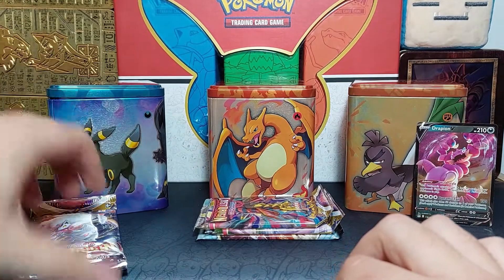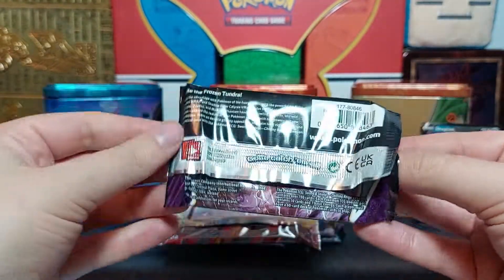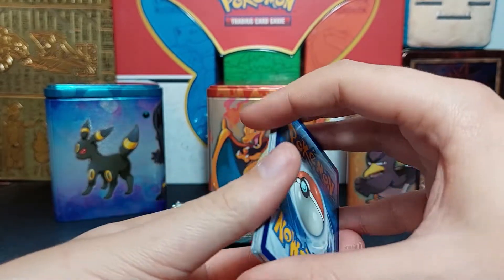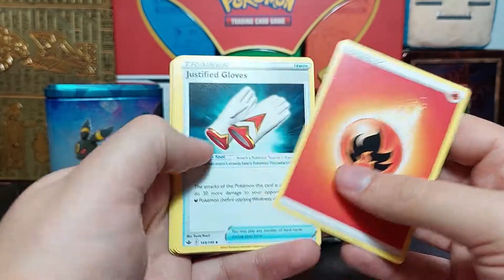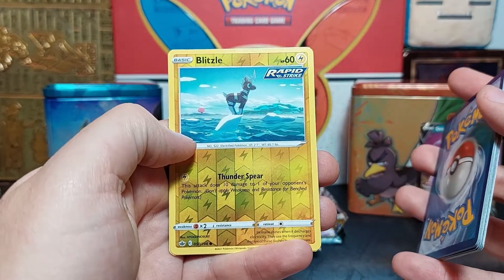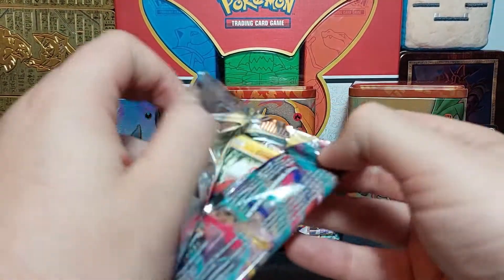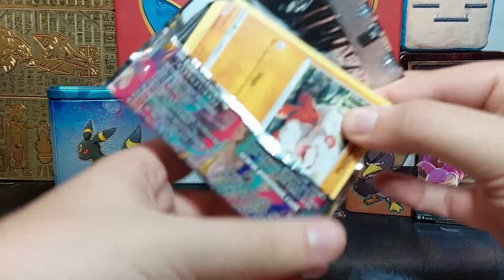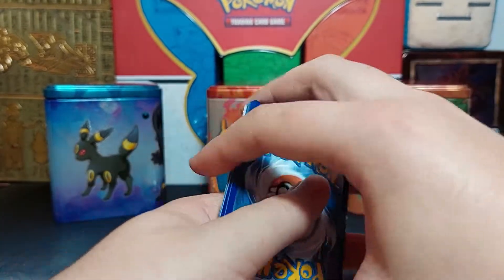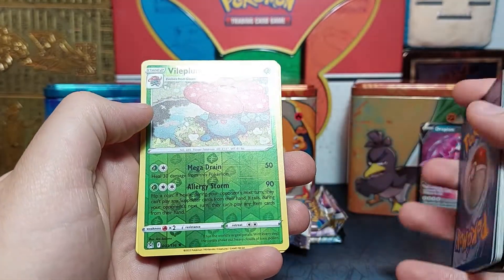Now onto the dark box — we'll keep the fire one for the end. Opened the Chilling Rain pack. Can we pull the Snorlax? It would be nice. Reverse Blitzle on a little iceberg and nothing on the end — why am I not surprised? You know what, guys, I'll stop being pessimistic. We deserve a good pull. We have a total of nine packs today — it can't all be unlucky.